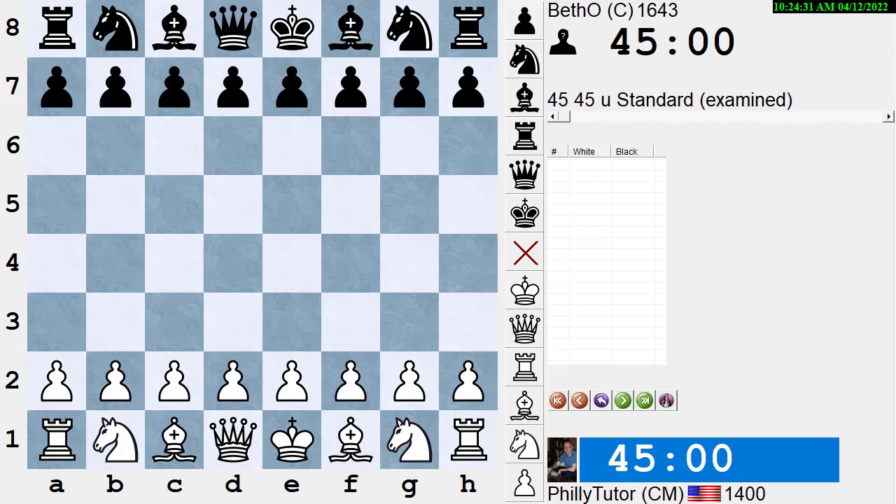Another way to get the initiative is to have more material on one part of the board. Steinitz said you can't attack where you don't have an advantage, and the corollary is that you should attack where you do have the advantage. So if the center is closed and you have more pieces on the king side while he has more on the queen side, you should attack on the king side and develop the initiative there.